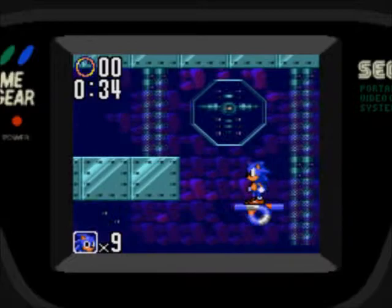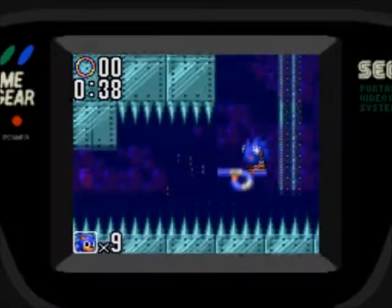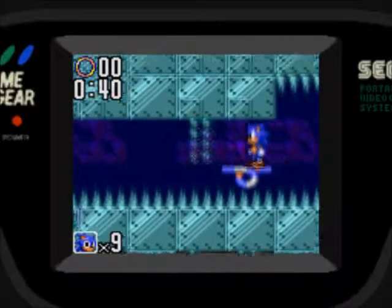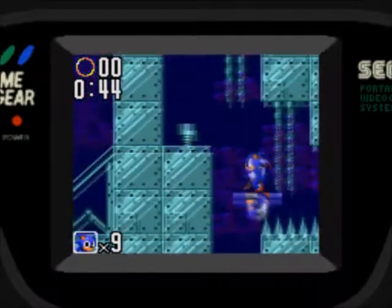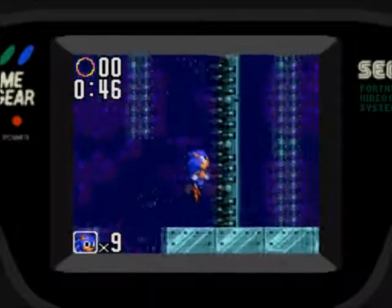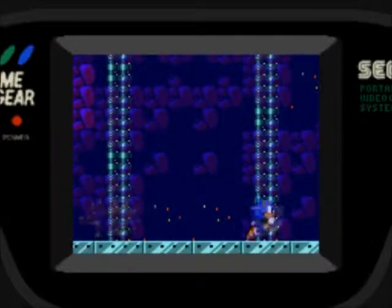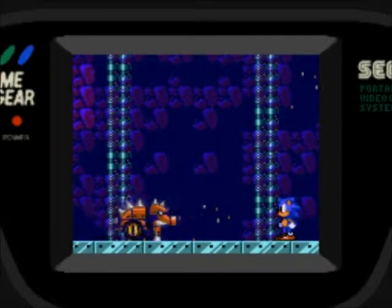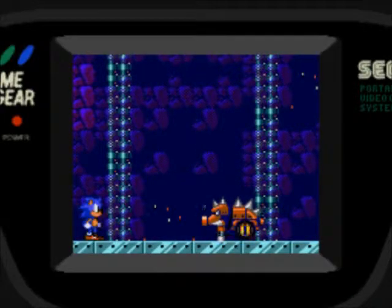Still wait for the platform and take it over here. Then we take the springboard to get up here and we go against — Mecha Pumbaa, I guess. Seriously, he does look like Pumbaa from The Lion King.